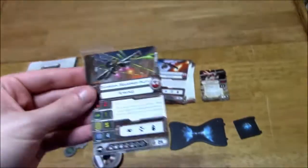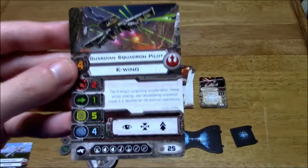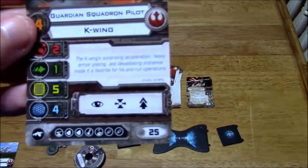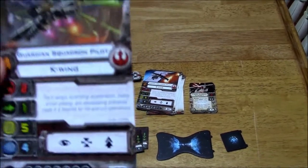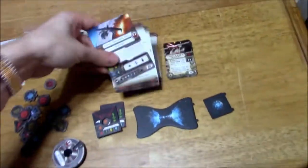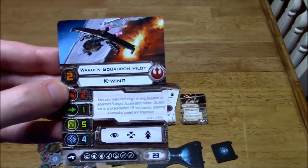Then we've got a standard run-of-the-mill Guardian Squadron pilot at a cost of 25 points. Same string of upgrades down there, just no special ability. And then finally, the Warden Squadron Pilot — pilot skill of 2, cost of 23.